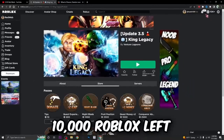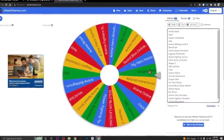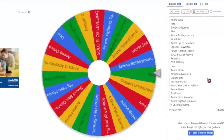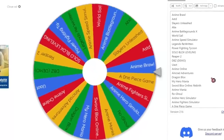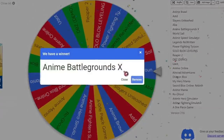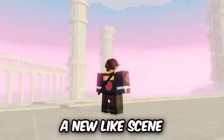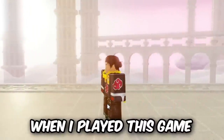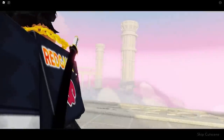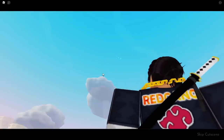Now I only have 10,000 Robux left and I'm spinning the wheel again. Removing King's Legacy first. Please don't be a game where I have to grind levels to unlock spending — please be a good game. Let's see what we get. Don't be a One Piece game — be something else! Anime Battlegrounds — oh my god, this game just got an update! Yes sir, this is so perfect. We're in the game and there's a new scene. Oh, it's a cool cutscene — this game is renowned for having the best cutscenes.